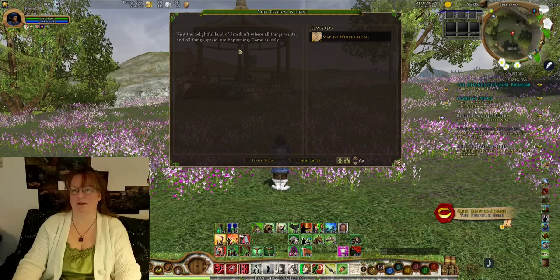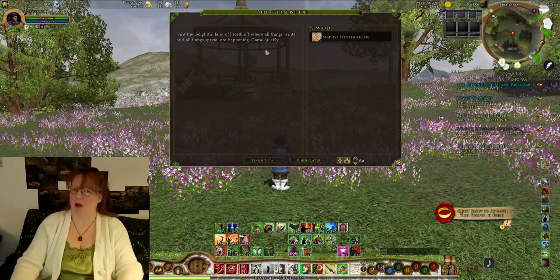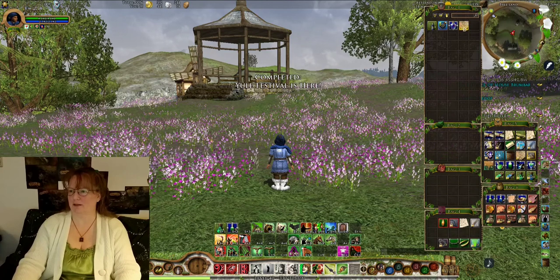It tells us to visit the delightful land of Frostbluff where all things winter and all things special are happening. So now we're going to get our map to Winterhome. We finish that and now we should have that in our inventory. There's our map.